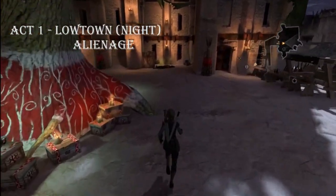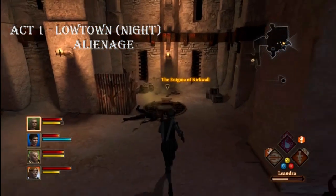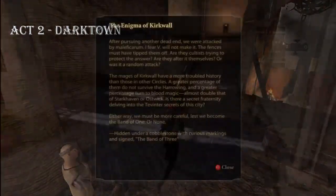The third one I found in Act 1 was in Lowtown at night in the Alienage, right next to Merrill's House. If you go into the far west entrance of Darktown, right next to you behind the two dudes talking is the first letter.